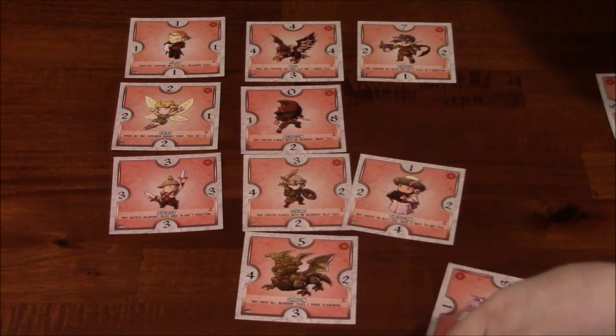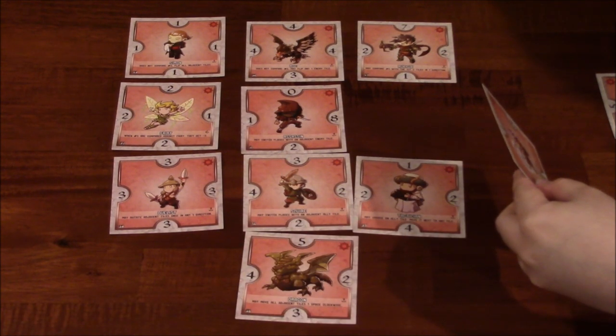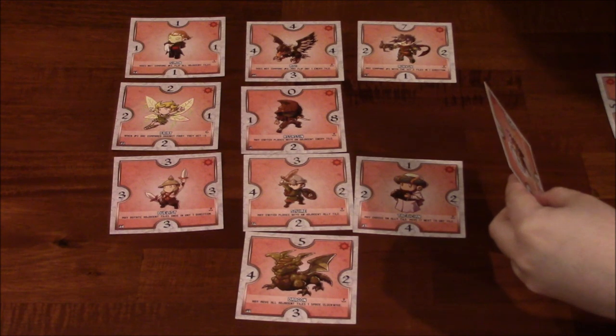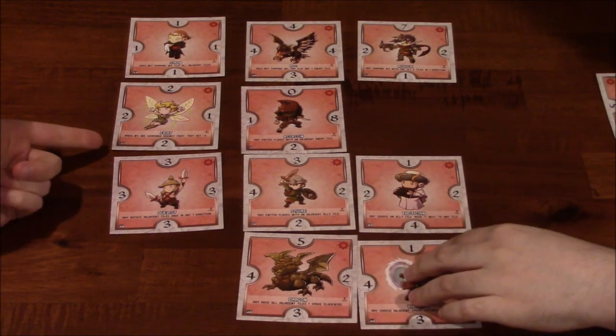His monocle is cool. The Paladin — 'all numbers on adjacent tiles are increased by one.' I'm going to take that one. I like this person's monocle. You're going to choose them based on their art — that's awesome. I'm surprised you haven't grabbed the fairy yet. Her numbers are low though. I want to, but I need the color yellow. I kind of like the bird.